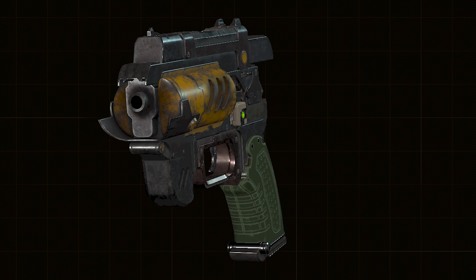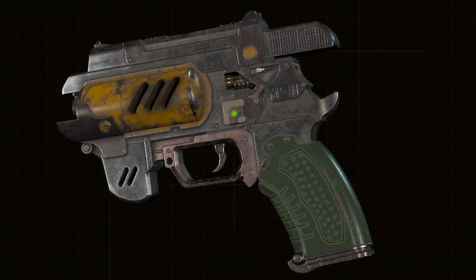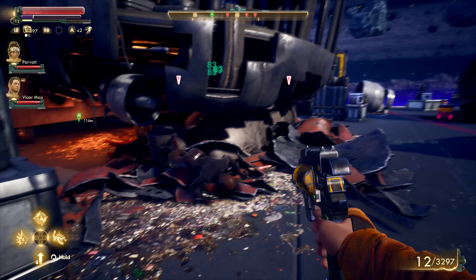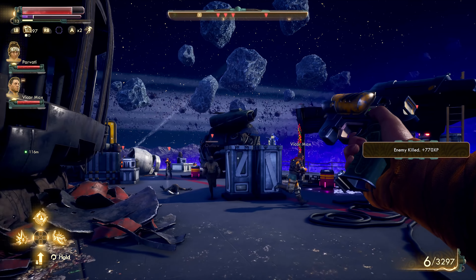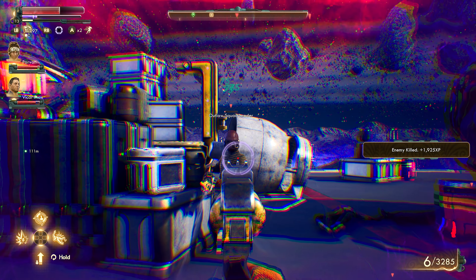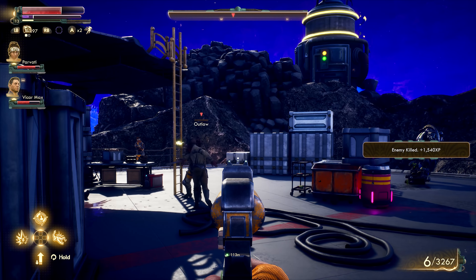Before we get into the corrosive stats, let's talk about the only physical difference I can find — and that would be the green light above the trigger, portraying the fact that it deals corrosive damage. Normally there's a red strip there to indicate physical damage. Now, corrosive damage is a type very effective against heavily armoured enemies, especially mantasaurs, auto-mechanicals (aka robots), and any human enemy boasting a high armour rating. So naturally this weapon is made the most of when used against said enemies.